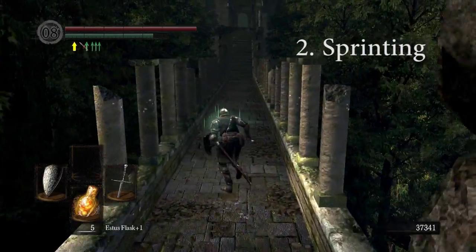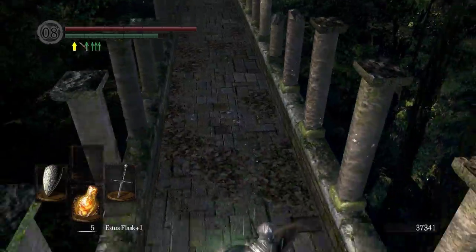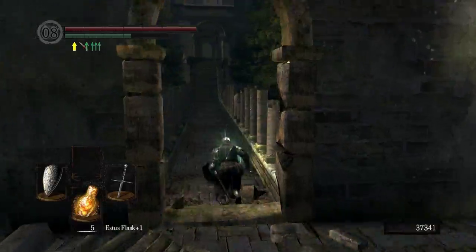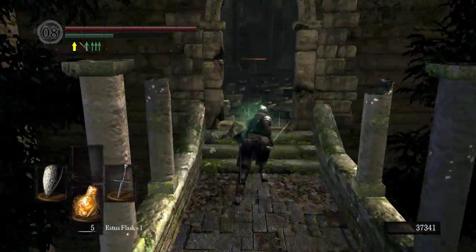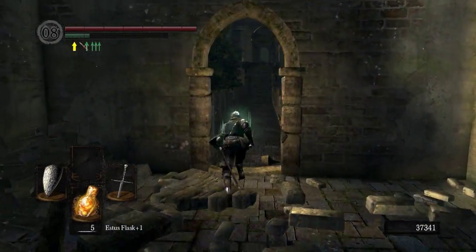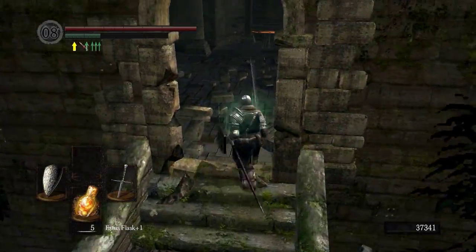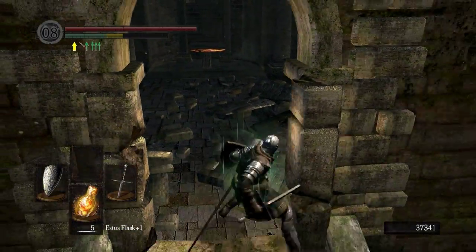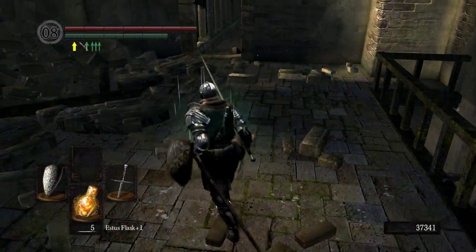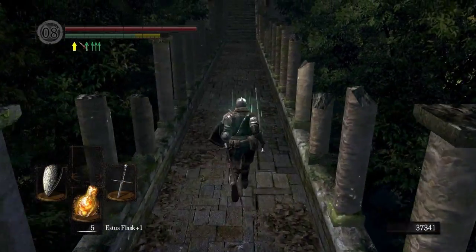In the second part, we are going to cover sprinting. Sprinting can be done by holding down the B button if you're using an Xbox controller, or if you're using a keyboard, holding down the spacebar. All you do is hold it down and run in a direction and you will start sprinting. While you are sprinting, you can also do things such as jump, a sprinting attack, jump backwards, and there are many different things you can do while you're sprinting.